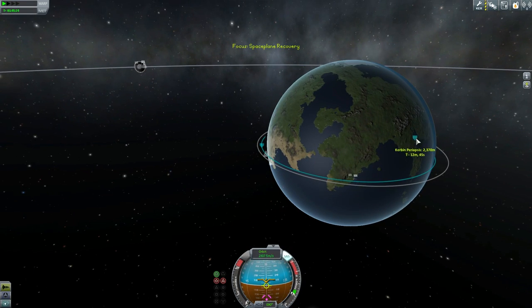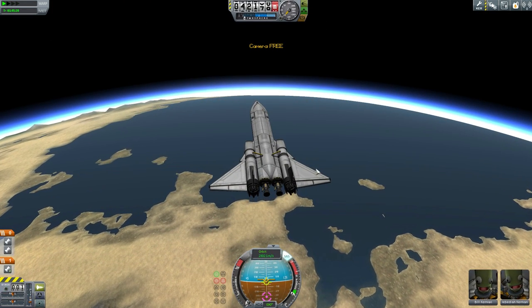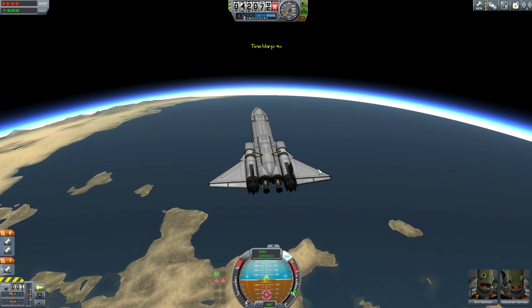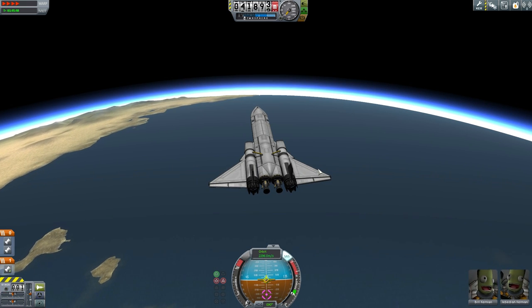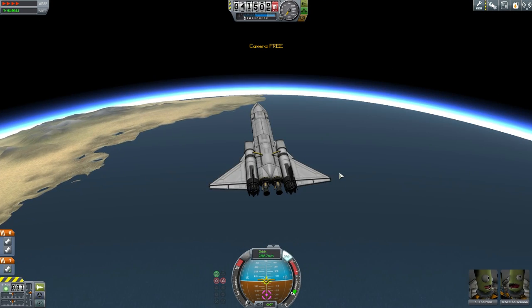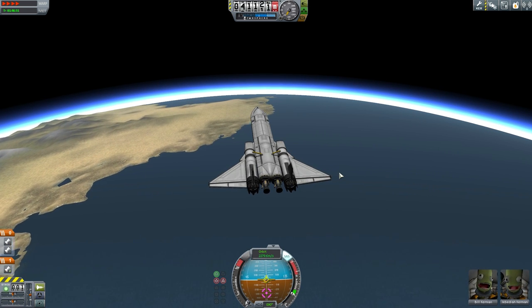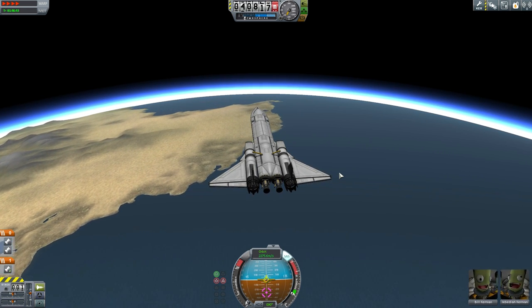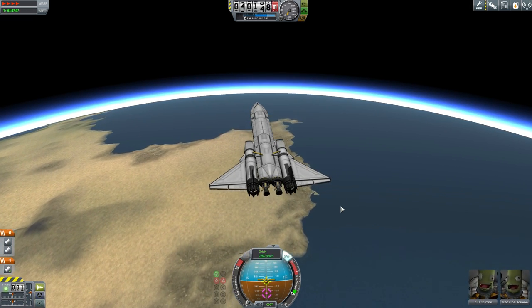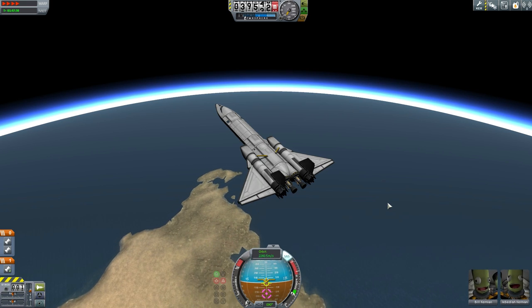This is the thing with space planes — they don't have great heat shielding like the capsules. The capsules have heat shielding that lets them just drop through the atmosphere like a rock. With space planes, you have to fly them through the outer edges of the atmosphere. If they drop too low, they will suffer a whole lot of heating and you'll be in serious trouble. But if you're too high, you will slip through the atmosphere far too swiftly and will probably overshoot significantly.